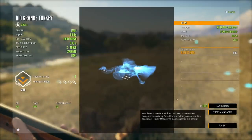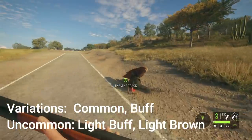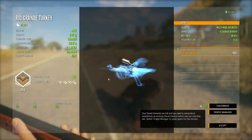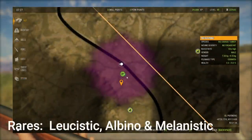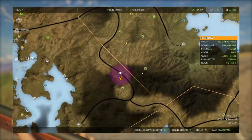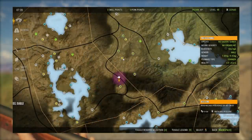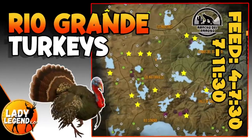The different variations for Rio Grande Turkeys: the most common are Common and Buff, both with a 33% spawn rate. Then Light Buff and Light Brown, which would be uncommon. The rares are Leucistic, Melanistic, and Albino — lots of different turkeys to hunt for. Walking the roads early in the morning I found all kinds of turkey feed zones, and that has been working for me all over the map. The map shows starred locations where I've found quite a few zones — pick a road and walk it and you will find them.